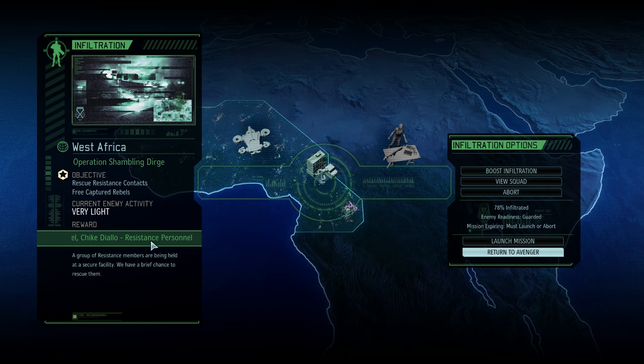We definitely want to get these guys to join our haven — we get two resistance people, which would be good because then we can assign them to supply gathering or intel or what have you. I guess this is where we end the episode. When we come back, we'll be going out to West Africa on Operation Shambling Dirge. Wish me luck, guys — we'll see you later, take care.